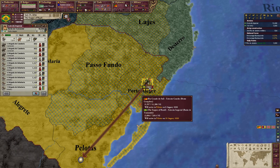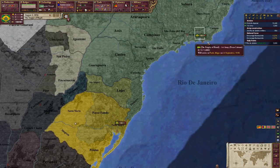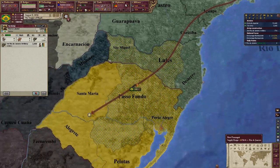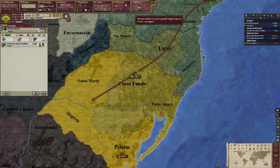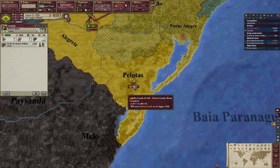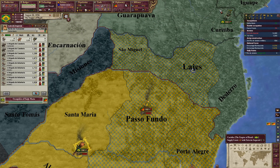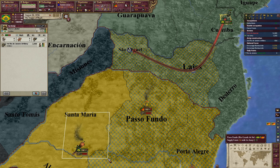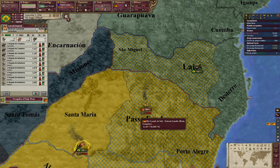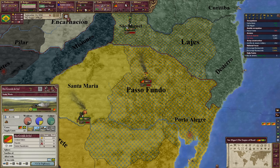Where are these guys headed? Pelotas. Actually I'm going to go to Santa Maria because we don't have the strength right now, but once we get cannons that should be good — they're not using cannons at all. This is killing my army. Go there. Alright, siege this down.